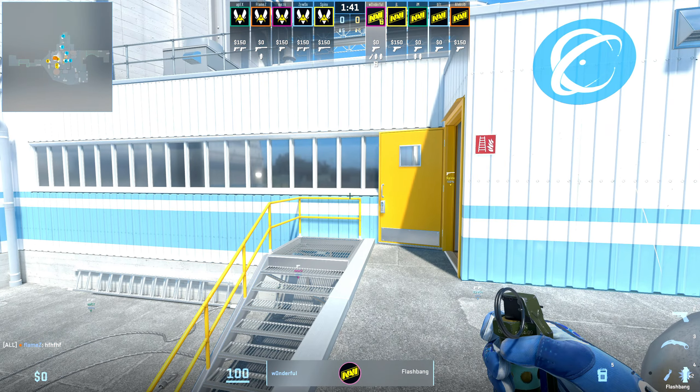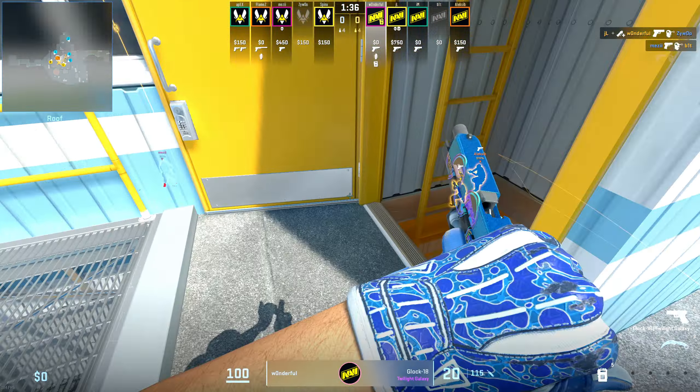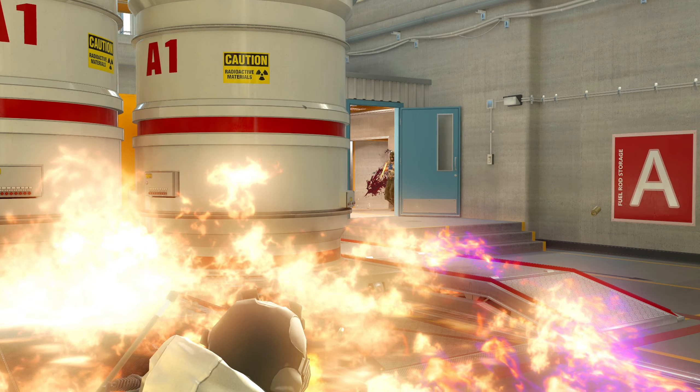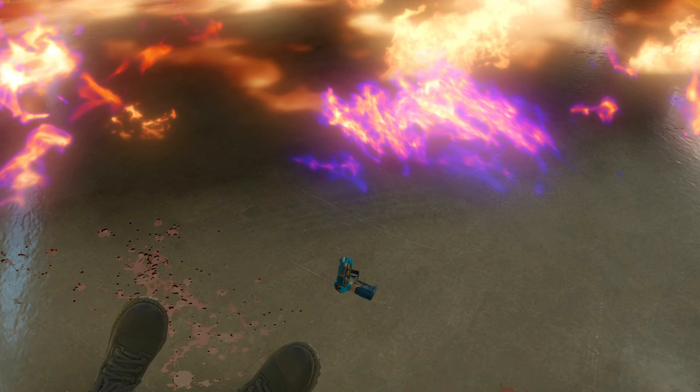Just after that, Wonderful ends up throwing a team-safe flash, followed with a back site molly, and then another flash to help his teammates fly out onto that site. Even though it worked out well for them and got them a double entry, the post plant ended up going the way of Vitality, and we were off to the races for a pretty scrappy match.